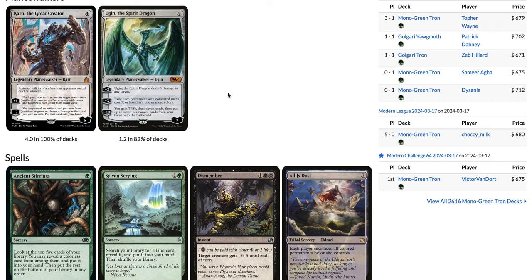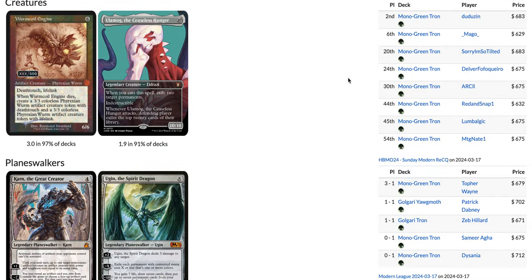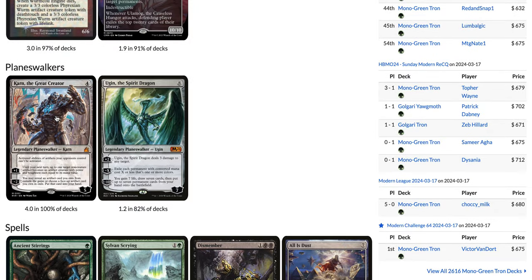The deck is not even playing Karn Liberated anymore, whereas it used to be a four-of in every single list as the card you wanted on turn three. But now the metagame is either too fast, or the effect Karn has on the game is very minimal and gets countered by Spell Pierce, Stubborn Denial, and all these other cards everywhere in Modern right now. So now it seems like Karn the Great Creator is the better option — you can cast it without having Tron early on, and if you have Tron and the opponent has a Spell Pierce, they can't Spell Pierce Karn because you'll have enough mana to pay for it.